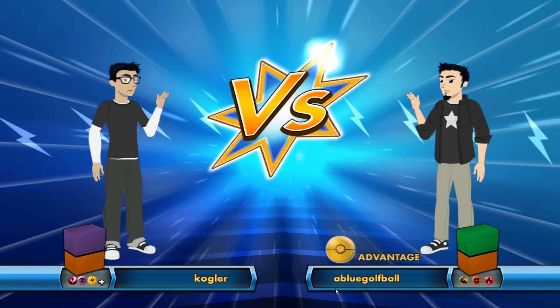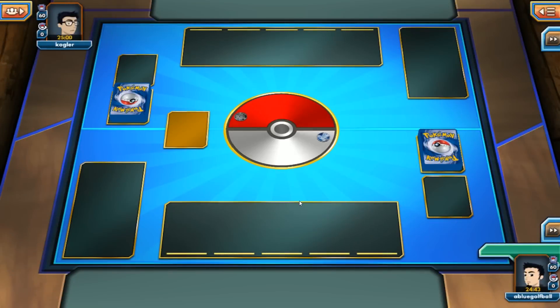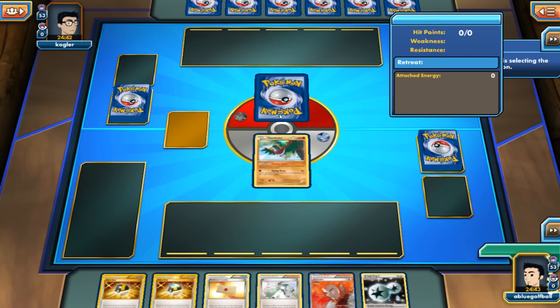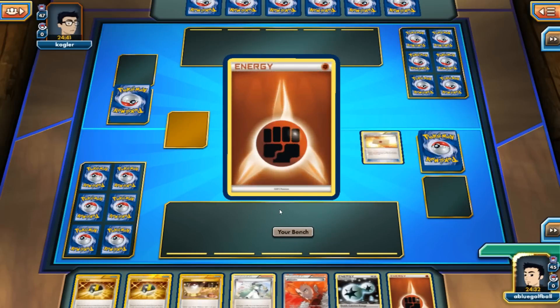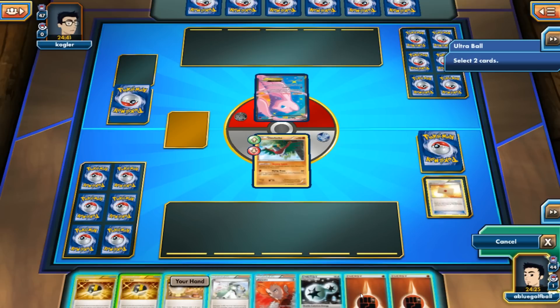Okay, looks like we're going against Kogler — it's a Fairy, Psychic, and Lightning something-or-other deck. We're going to go for Heads, and yes, we do flip Heads. Thank goodness we get to go first. We start off with a Flygon — can't complain. We even get a couple of Ultra Balls which we can search for our Trapinch and whatnot. I'm going to wait and see what my opponent starts with. With the Hawlucha, we have the flexibility of free retreat. We see a Mew, so I'm thinking this might be some kind of Night March deck.